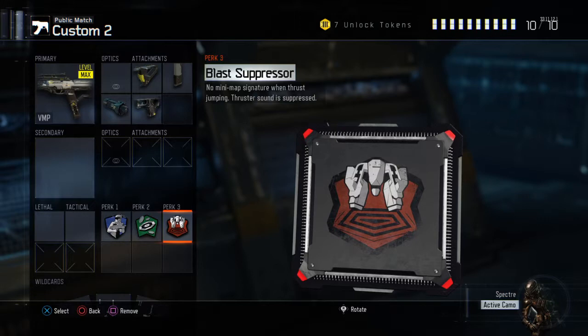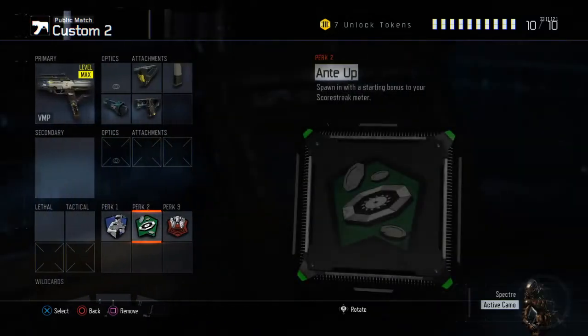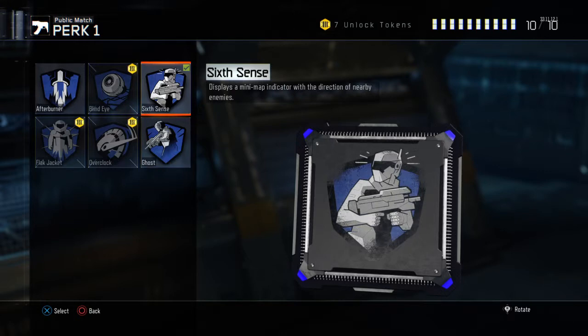For perk three, we have Blast Suppressor. I like to jump and thrust around a lot — one of my favorite things is the jump shot while hip-firing. It catches so many kids off guard, and this allows me to do it and literally catch them completely off guard. With this class, I kind of feel like a ninja. I used to have Tracker on it, but I took it off because I like to get scorestreaks more. And if you want, you could replace Sixth Sense with Ghost — that would be pretty useful. If you think you can figure out where they are by your own knowledge, don't use it — use Ghost, because right now there's a lot of UAV spam.